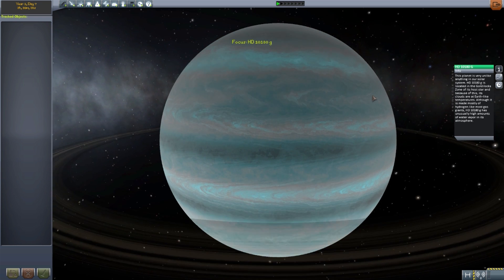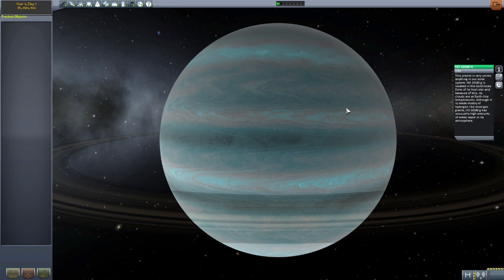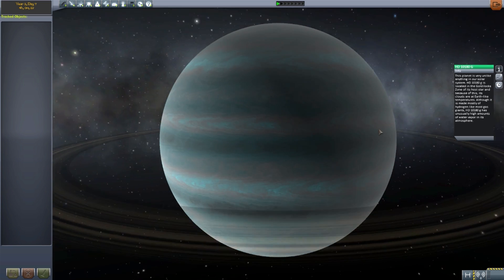Then we have G, which I think is my favorite of these planets, because I am a sucker for a nice planetary ring. It is unlike anything in our own solar system — it's located in the Goldilocks zone of its host star, and because of this its clouds are Earth-like, although it is made mostly of hydrogen like most gas giants, and has unusually high amounts of water vapor in its atmosphere.